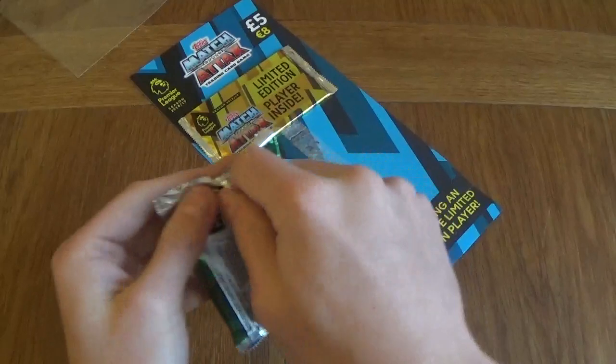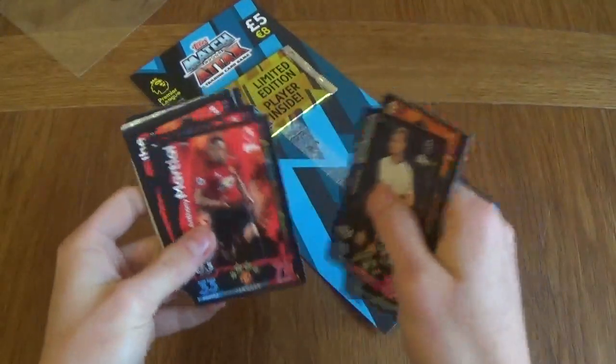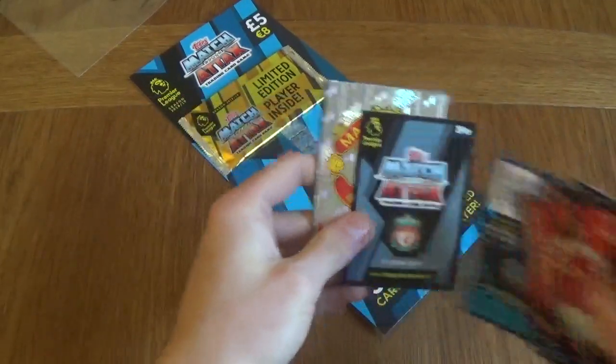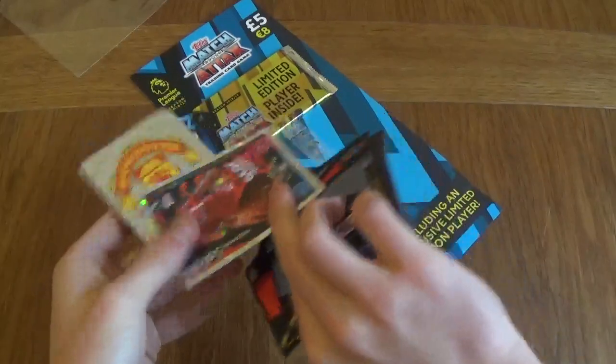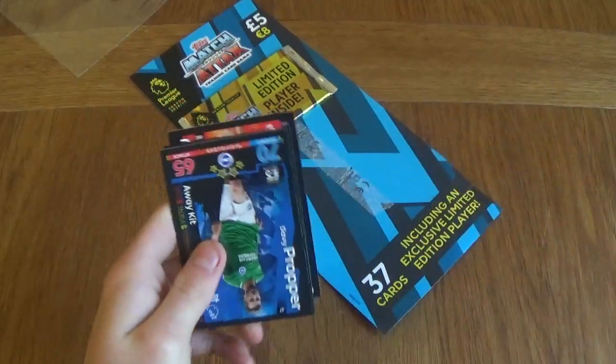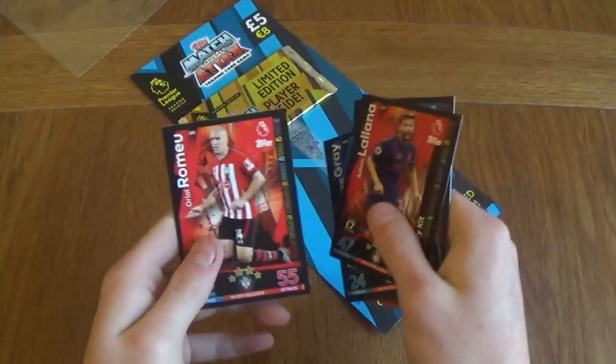Let's see what we get in this one. Scherler, Moutinho, Eriksen, Martial, Townsend, Ibe, Yison Young, Kolasinac, a forward from Liverpool — Mohamed Salah star player, Manchester United badge, man of the match, Jordan Pickford for Everton, Proper Gray, Lana and Romeu.